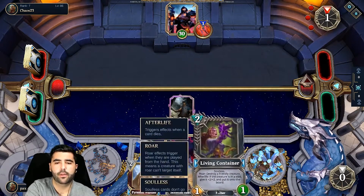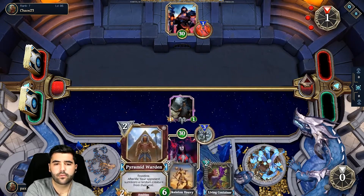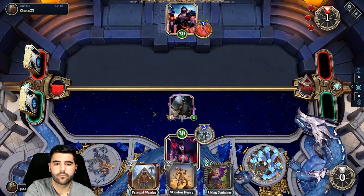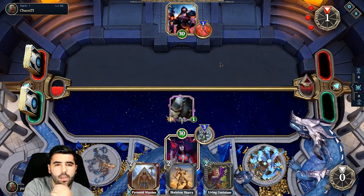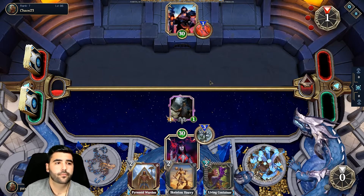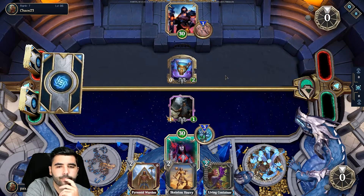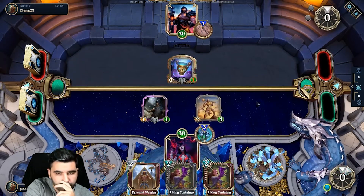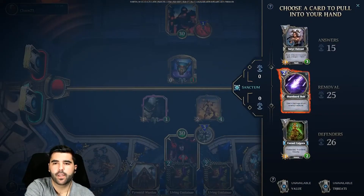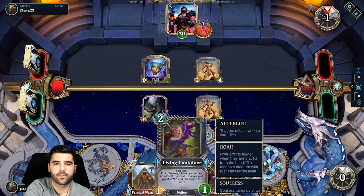I'll go right away with Skeleton Heavy and then probably use Living Container on it. We'll scout some heavy and then start applying some pressure. We want to get to Starchar's Bolt, and Curse Kaepora is pretty good as well. Ideally we would want to win this turn, but it probably won't be possible.